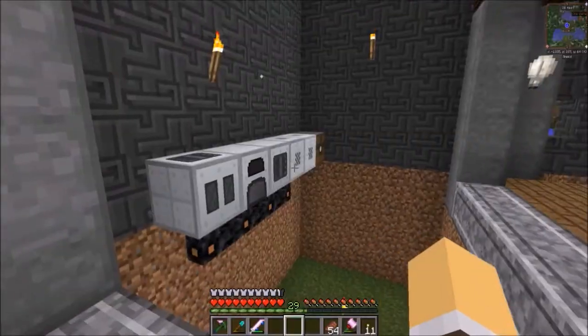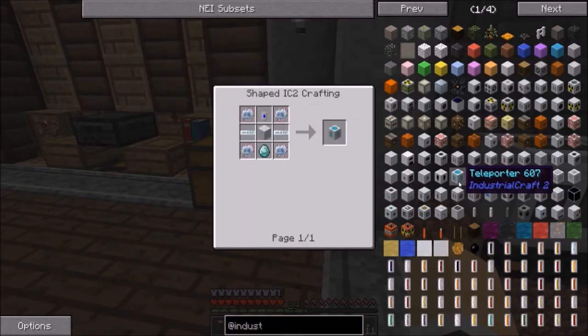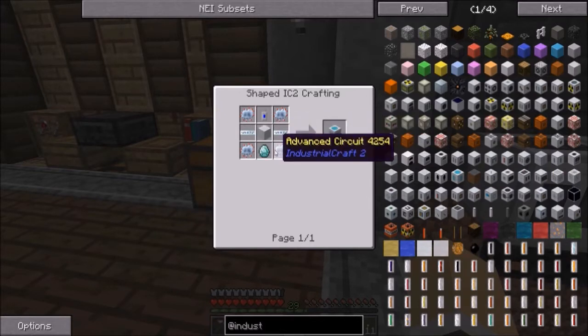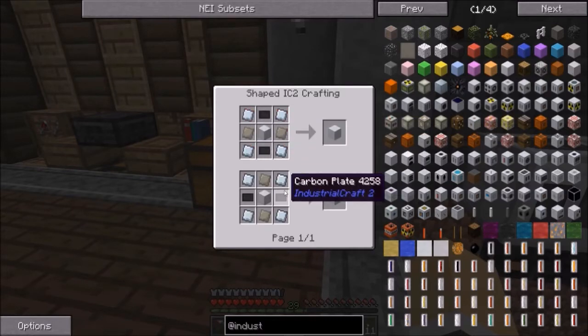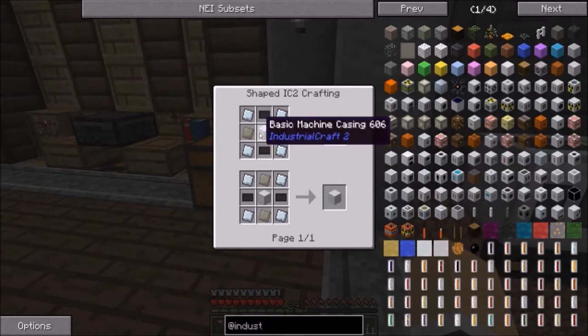I've been grinding away on Industrial Craft, trying to get the teleporter, which I guess is a little more late-game and more advanced than I thought — being an advanced machine casing, advanced circuits. Yeah, lots of this stuff I don't have yet. I've been trying to get a lot of it. I don't even remember where I was.